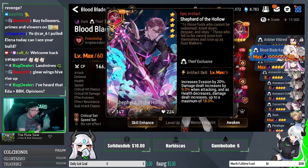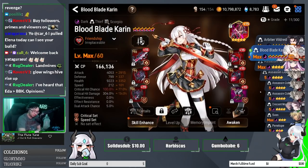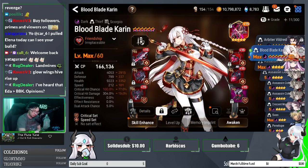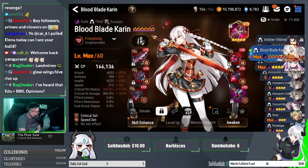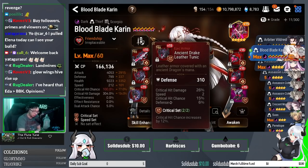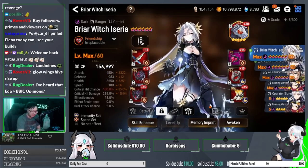For the artifact, I run Shepherd over Portrait. I love that 20% evasion — it has won me more games than anything. I've never run out of damage with this build, so it's mostly for the evasion. If you don't have Shepherd, Portrait is still recommended. I'd rather run immunity over crit set if possible since getting reset is really bad, but most players will start on crit set until their gear is good enough.